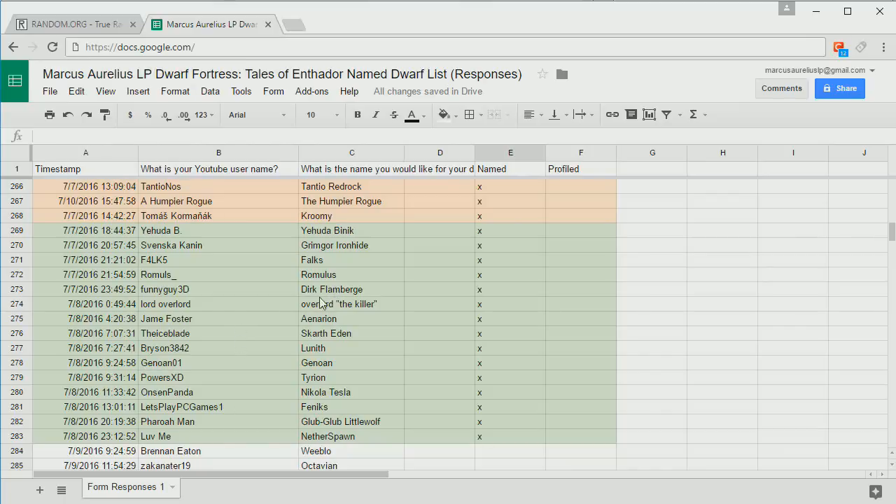We also have some new dwarves to welcome to the Fortress: Yehuda Binnick, Grimgor Ironhide, Fawkes, Romulus, Dirk Flamberge, Overlord the Killer, Anerion, Skarth Eden, Luneth, Genoan, Tyrion, Nikola Tesla, Phoenix, Glub Glub, Little Wolf, and Nether Spawn. So welcome to the Fortress, all y'all.